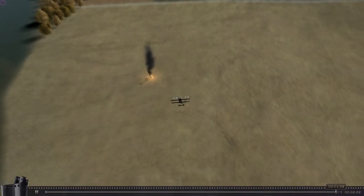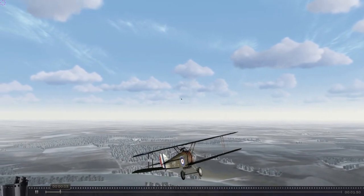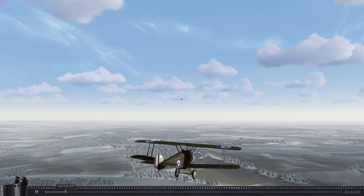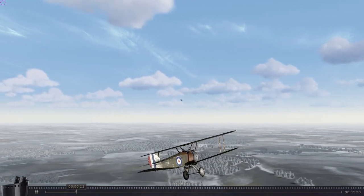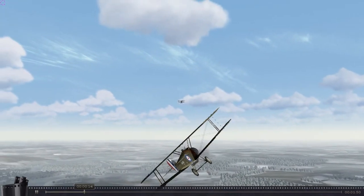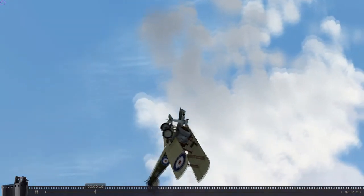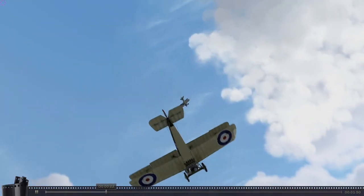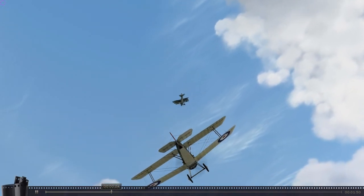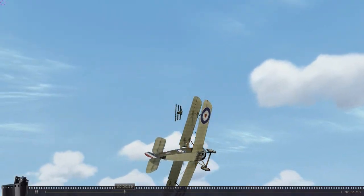Here it is right now. Here's a Sopwith Camel, and I'm flying against what I was just flying myself — the Fokker DR-1. This is the classic World War 1 matchup. I take an early speculative shot at him — I don't think it damaged him at all. I did an early turn on him, so I have no trouble getting around behind him, but he maintained an altitude advantage.